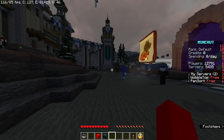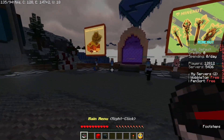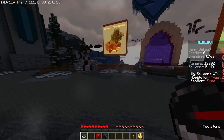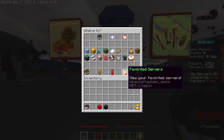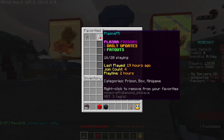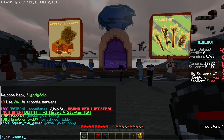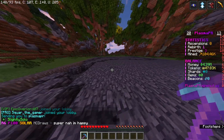Hey, welcome to a Minecraft video! Today I'm playing on MineHunt. There'll be the IP to join in the description, but I have a server called Plasma. To join, you just type 'join plasma PR' and it'll put you right into it.